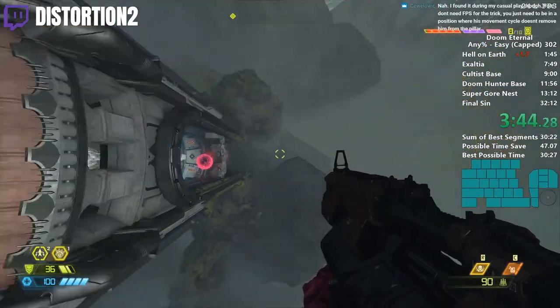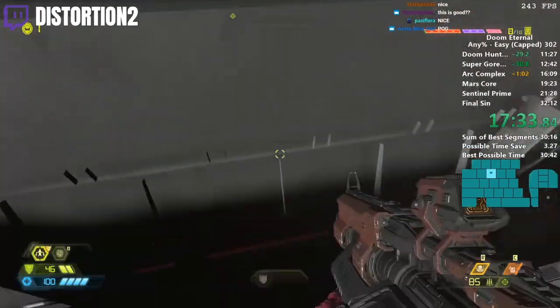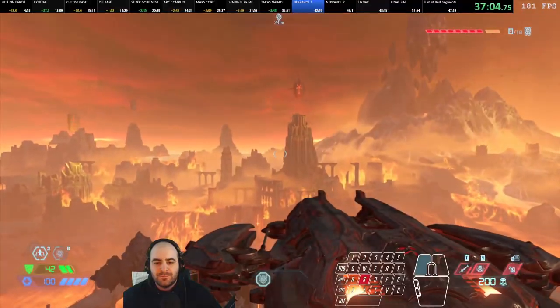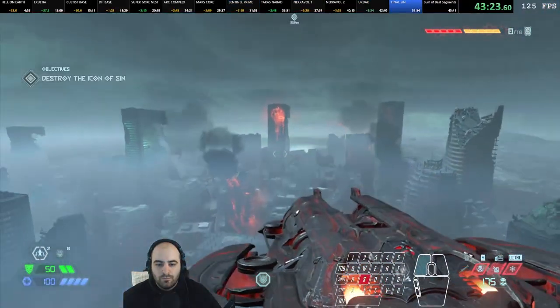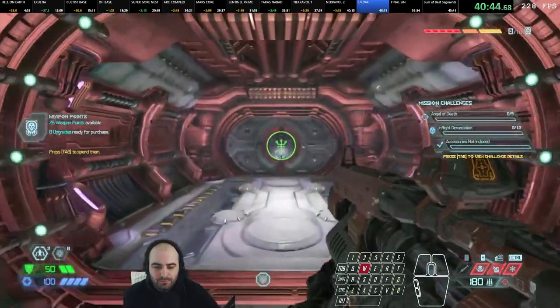Exultia's got one too. These consistent boosts quickly allowed for the discovery of a dev room on Mars Core, which lets you teleport to the end of the level — and now the run is just around half an hour. Necrovol, Sentinel Prime, Urdak, even Final Sin: these levels involve slope boosting over them and walking to the end on invisible ceilings.